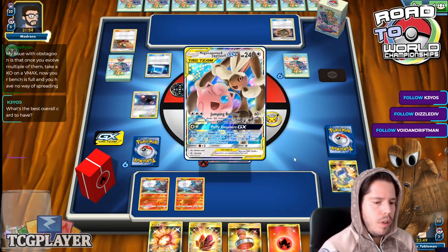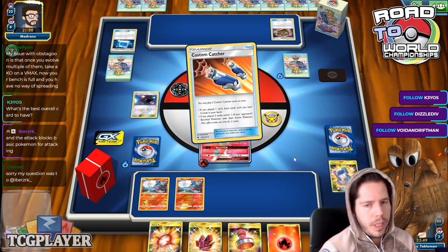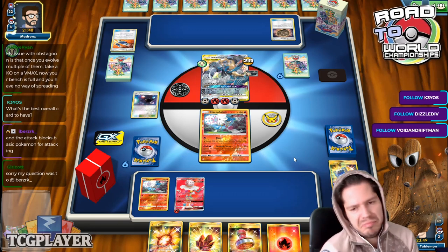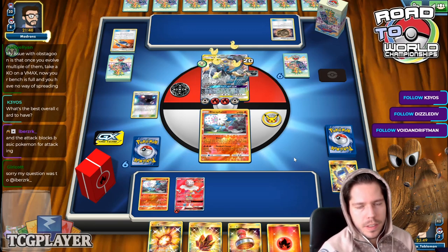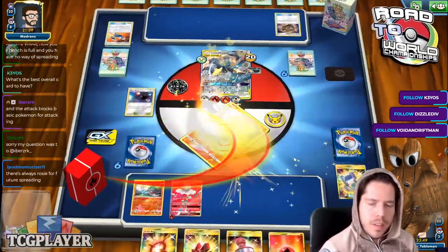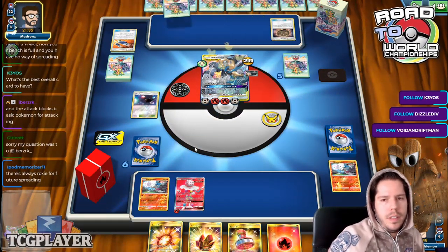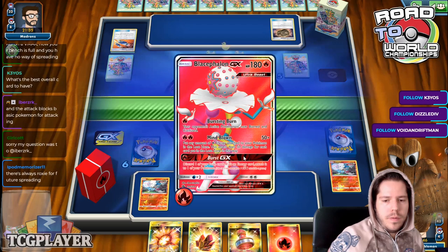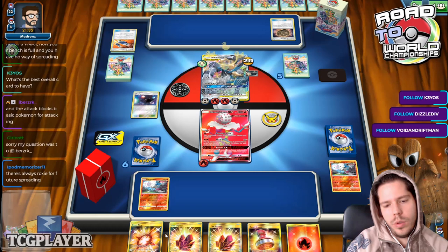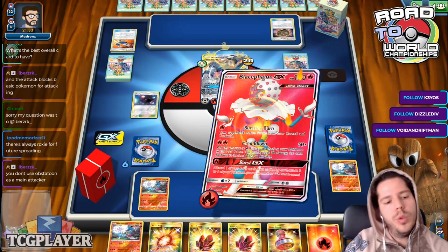Chat asks what's the best overall card to have — there's no answer to that; you need to pick a deck first. I drew double Custom Catcher, which isn't too bad. My opponent flips heads on the confusion, so I'll continue chipping away. We'll continue to thin our deck and we will do 20 damage.